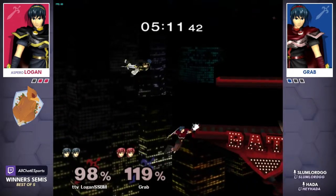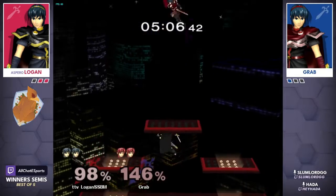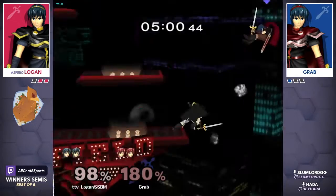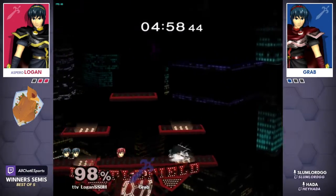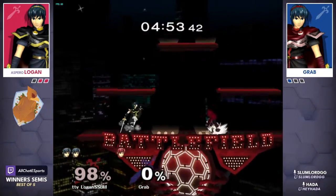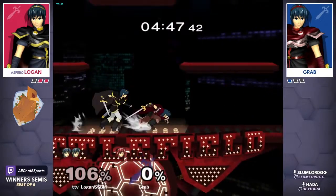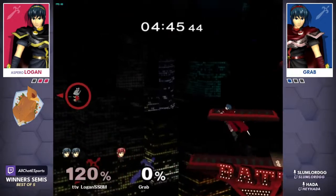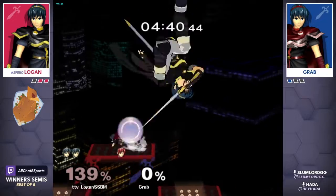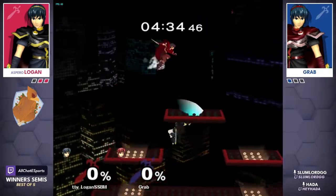Great micro-movement into an early punish — grab occupies the ledge. Logan calmly resets the situation. An f-tilt should steal the stock away — f-smash to send him home. At 98, early aerial into f-smash should seal it away as well. A four-throw pivot tipper should still be a thing at this percent — looks like a sour-spot f-smash will set up an edge guard. Full double jump expended into the tipper will take this straight to last stock zero percent.